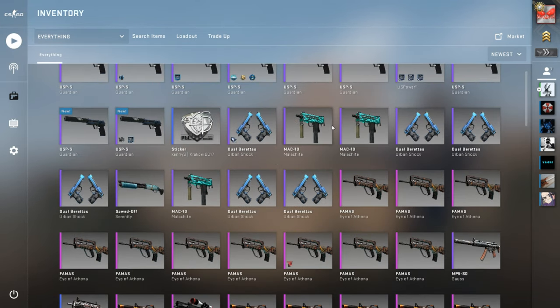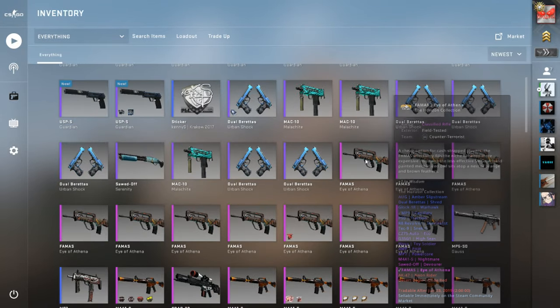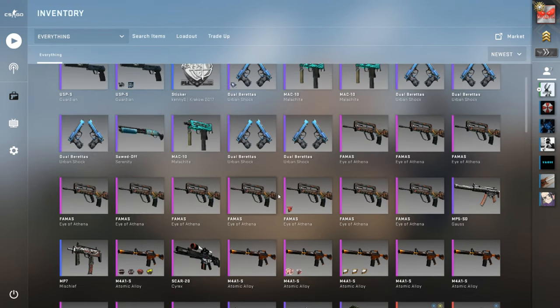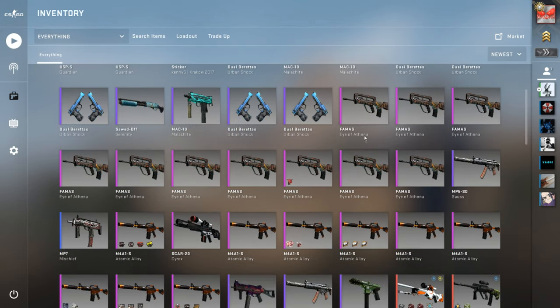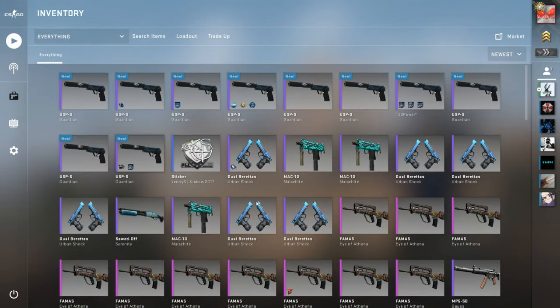The Dual Berettas Urban Shock, these Malachites, all these purples right here trade up for the M4A4 Dragon King or the AK Cartel. Then we have some Eye of Athenas which will trade up for a Neon Rider, and finally we have some Atomic Alloys and the Scar-20 Cyrex which will trade up for an AK Vulcan. Most of these are 50/50 trade-ups — either make money or lose money. The Atomic Alloys desert strike is worth like five bucks and the Vulcan's worth like 50 bucks, so that's a large range.